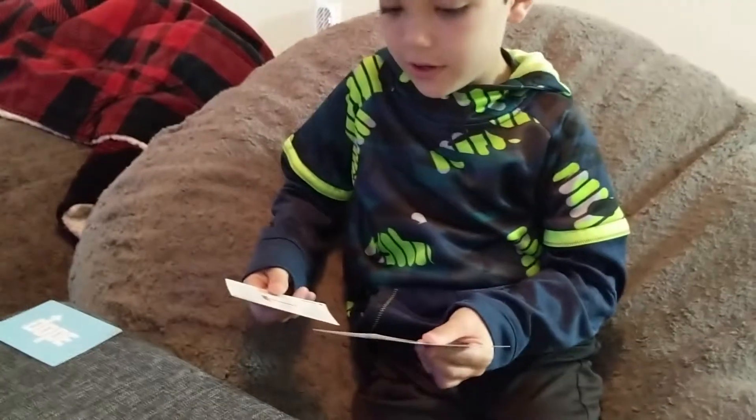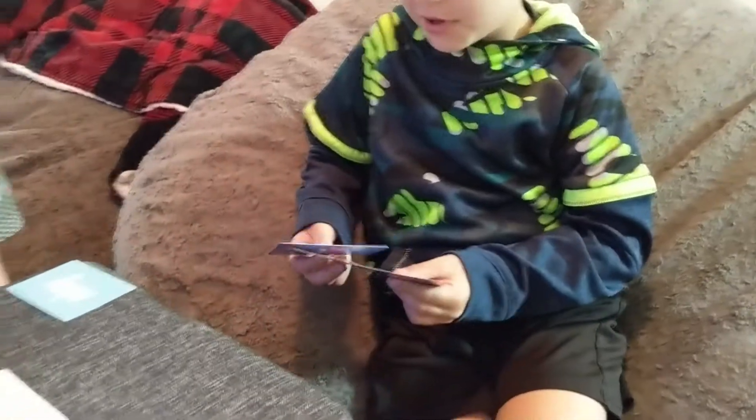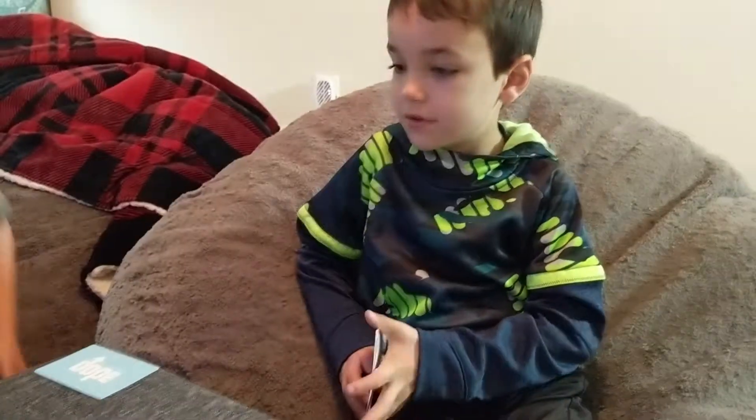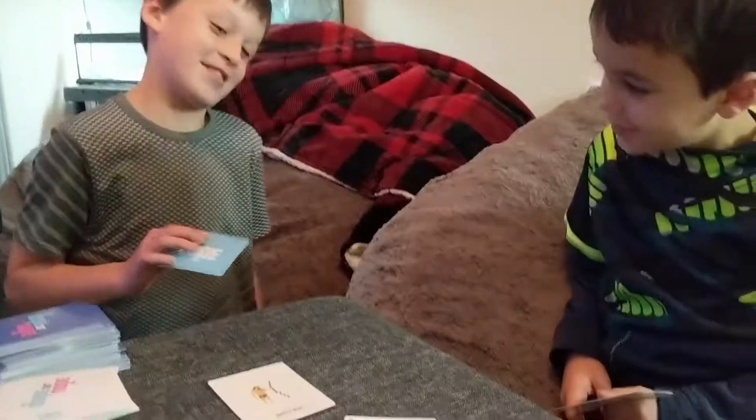He uses the wheel and can pop out the hammer and the shovel, so then he can build a house out of wood and stuff. That's cool — giving the dope card to Dad for that one.